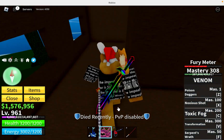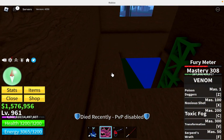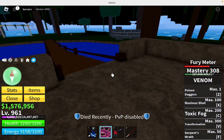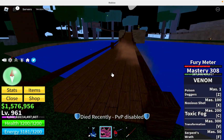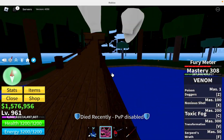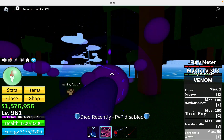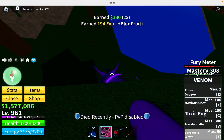The next fruit with really good combos is Shadow. Shadow is a very underrated fruit — I've never had it before but my friend has. You can do pretty good combos with it. In my opinion the best move is the flight, because you can do like an infinite damage base.